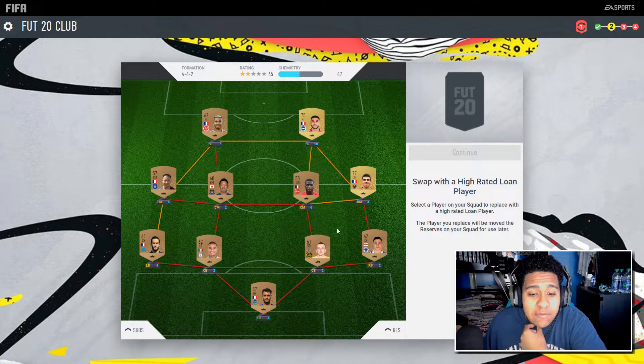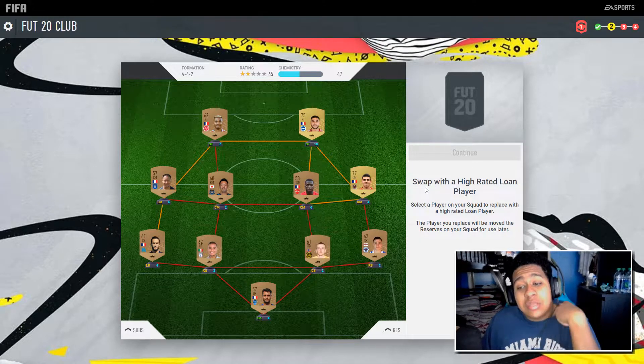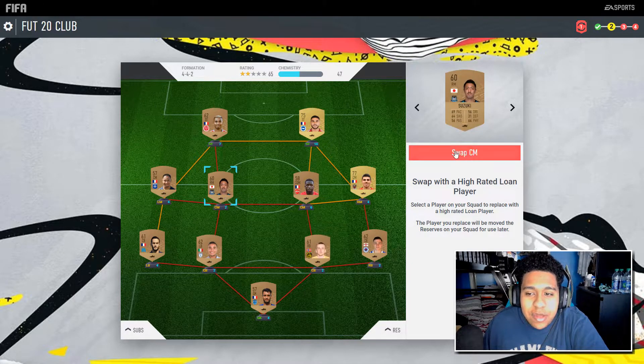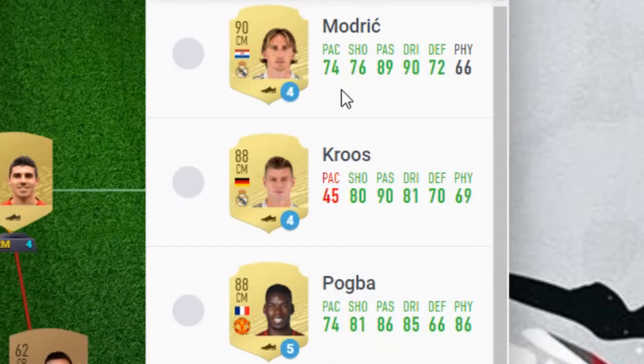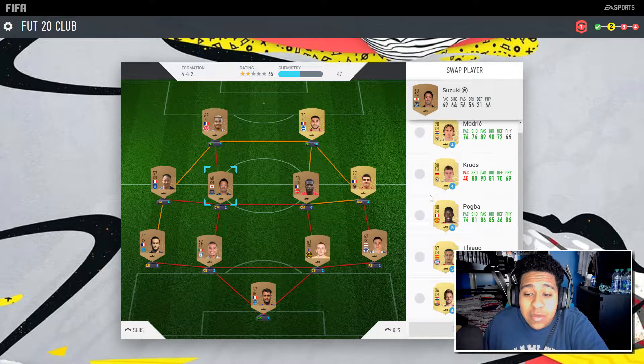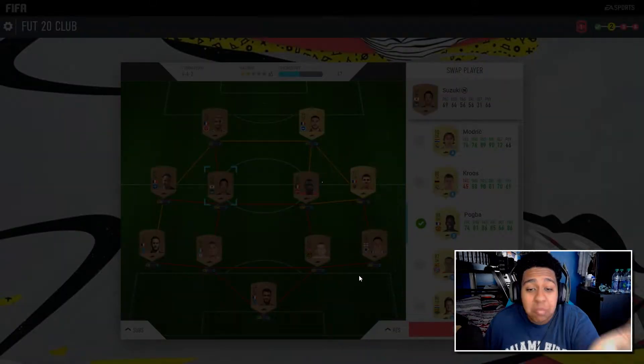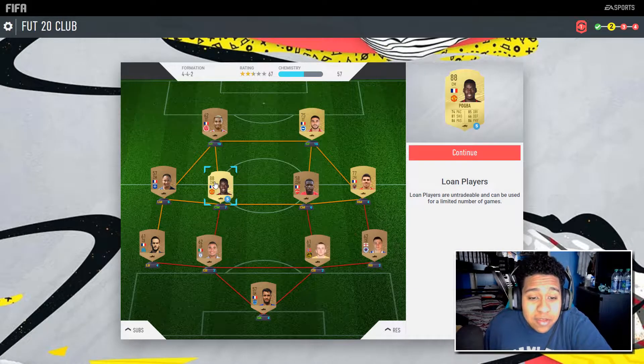We get some guys from the BPL, it's not bad. We can actually swap out any position for a high-rated loan player — I did this in the beta. We're going to choose a midfielder and swap the CM. We get options: Pogba, Modric, Cruz, Diago, and Rakitic. I'm going to go for Pogba, sticking with the French theme.